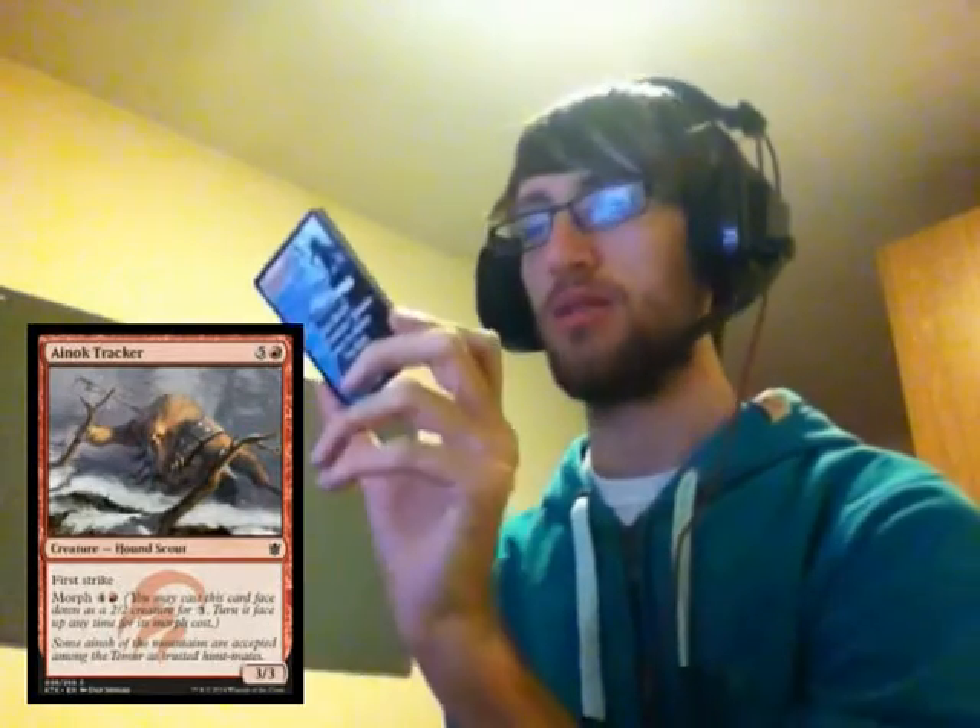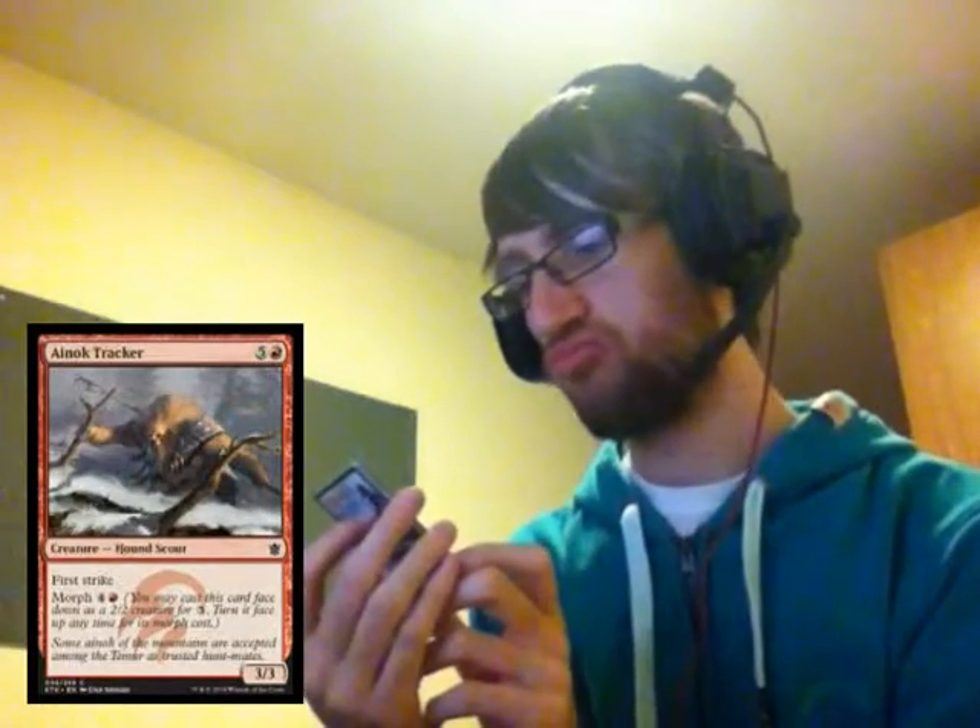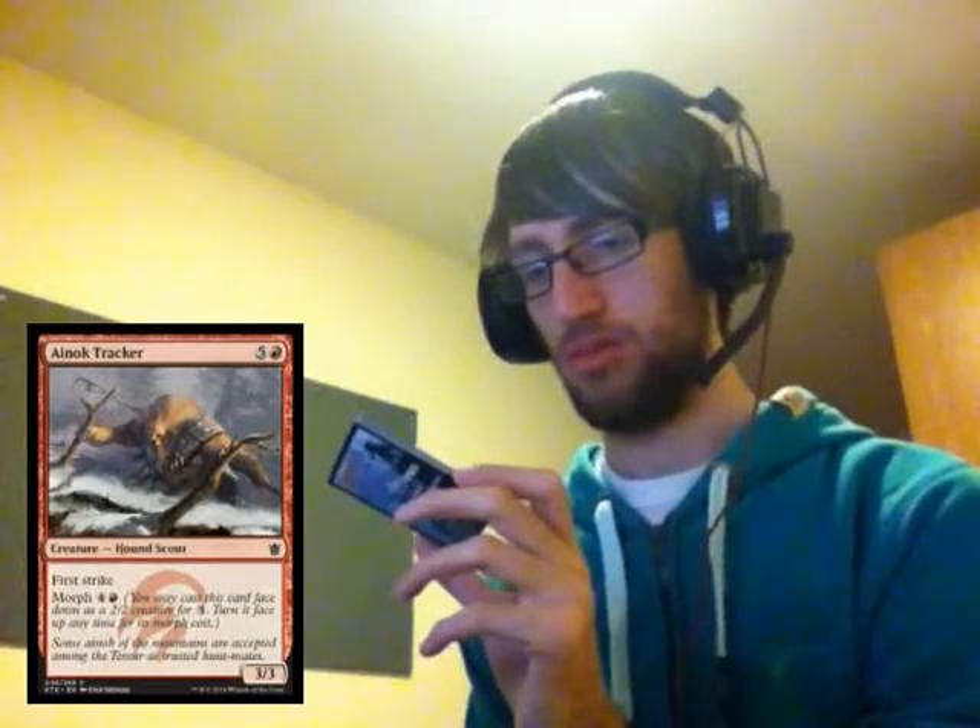The Ainok Tracker — five and a red, has first strike and morph for four and a red, and it's a three-three. Not bad. It's got a pretty cool picture as well. The first strike is obviously really good on a three-three. The morph effect could be used as a bit of a combat trick as well. Interesting.